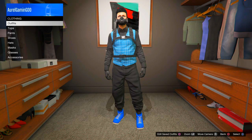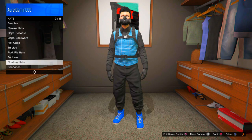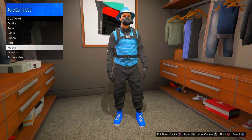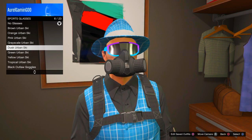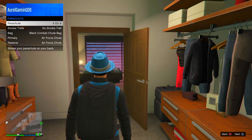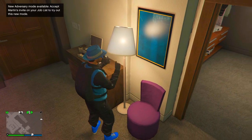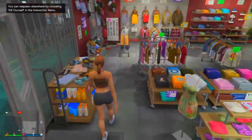Open the Interaction Menu, go to Style, go to Accessories, go to Gear, and put on the Rebreather. Then go to Hats, scroll down to Fedoras, and put on the sky check suit fedora — it fits really cool with this outfit. Then go to Glasses and put on the blue scale ski glasses. Finally, open the Interaction Menu, go to Parachute, and put on the black combat parachute. It looks super dope — now let's jump to the next modded outfit.